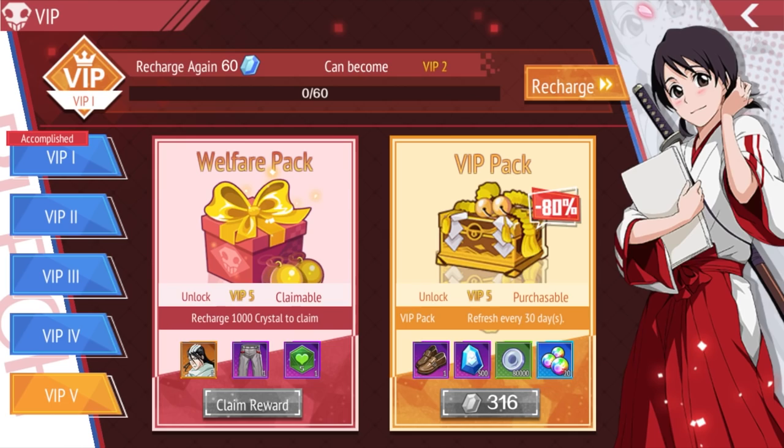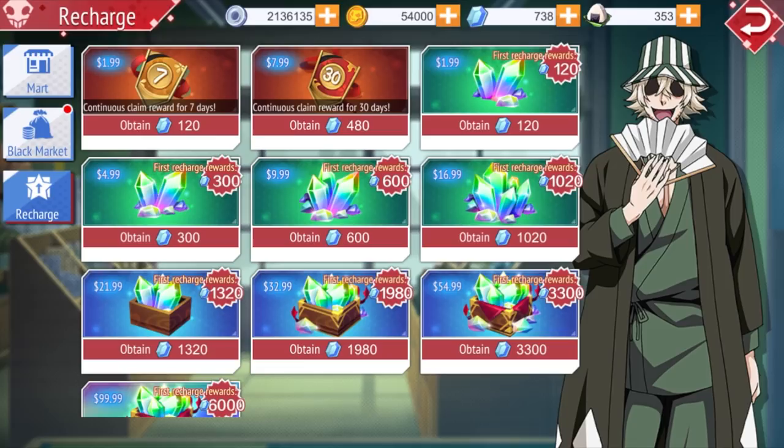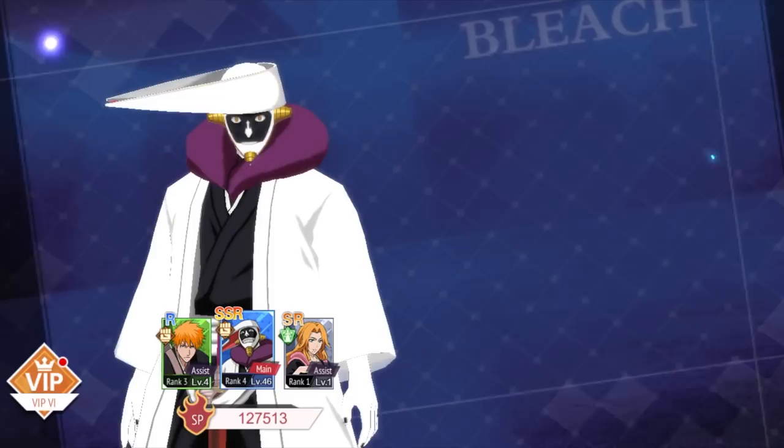If you get to VIP 5, you get yourself an SSR Byakuya, who's actually pretty good. There's also a first top-up deal — if you spend £2 in the game, excluding the two red deals, you'll get yourself a free SSR Yoruichi. That's probably the best deal in the game that I can actually recommend.